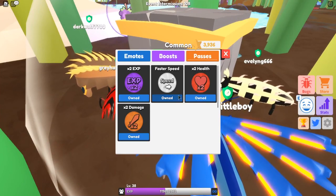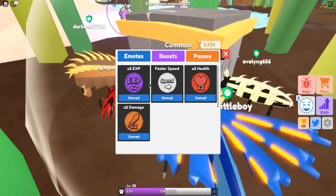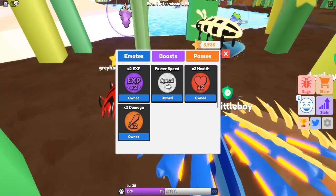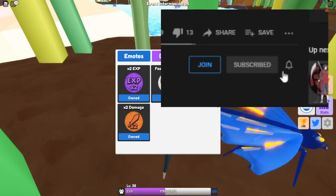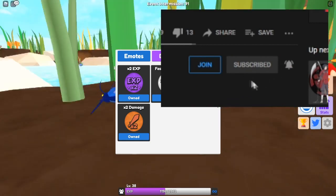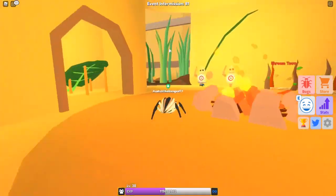Before we get started — if you want any of these game passes, because I currently own them all, all you have to do is drop a like on this video, hit that red subscribe button with the notification bell set to all, and comment your Roblox username. That's the only three rules: like, subscribe, notifications on, and comment your username — and you can win yourself some of these game passes.